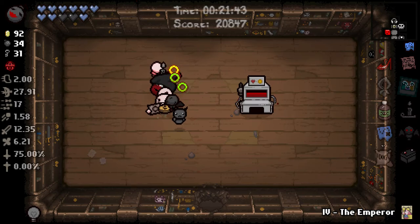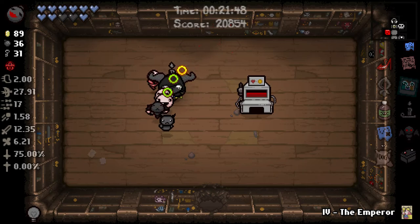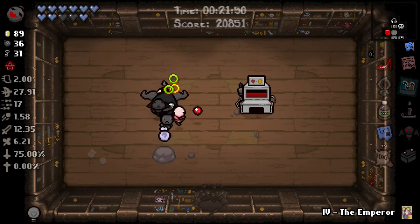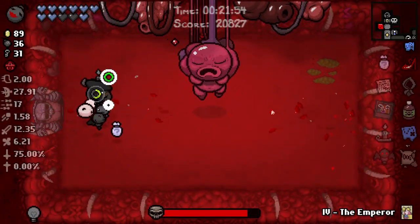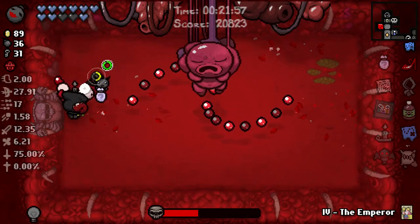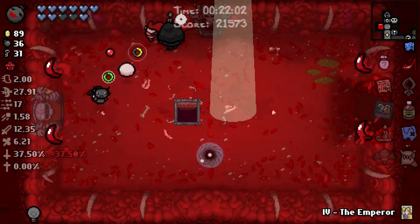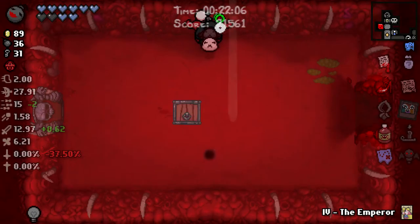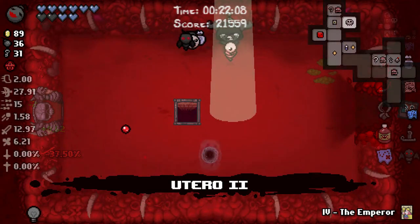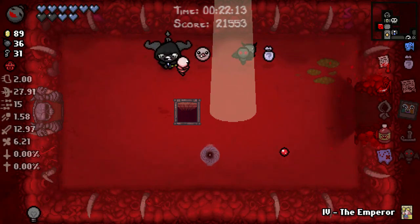We can take a Red Heart upgrade here because the Negative doesn't give us polar invincibility obviously, so we're not worried about that. It Lives - it's going to go down pretty quickly. Yeah, easy. So easy. Damage and tears up. I could go fight Hush but I will do it on the victory lap. We'll go for the full house run on the victory lap.